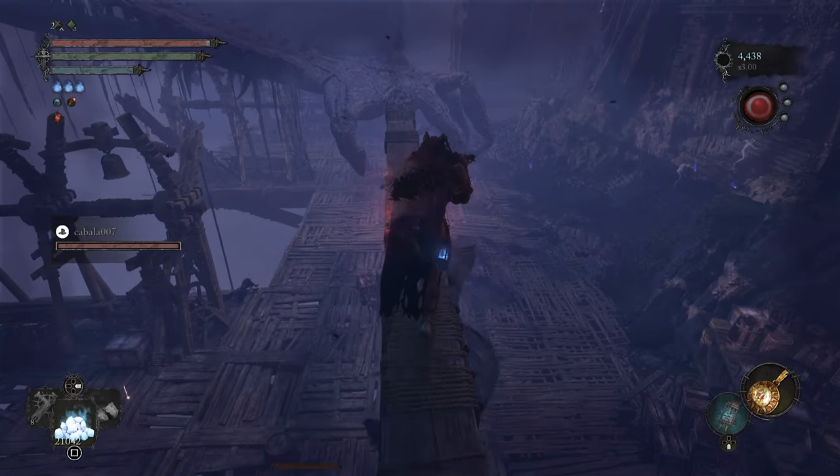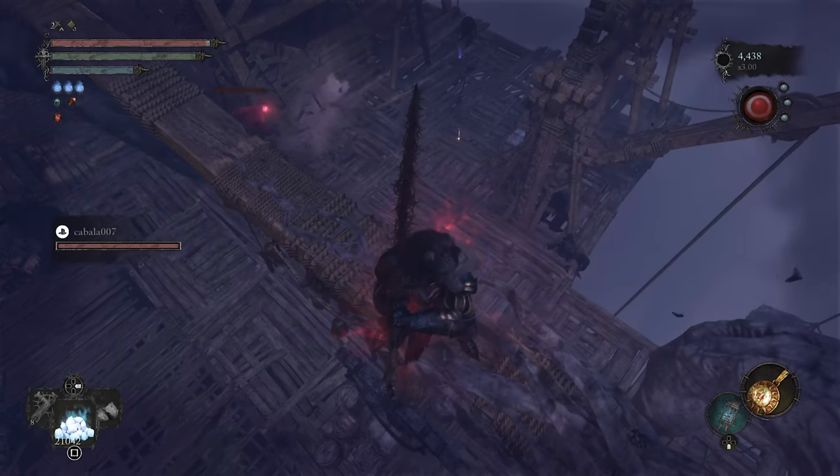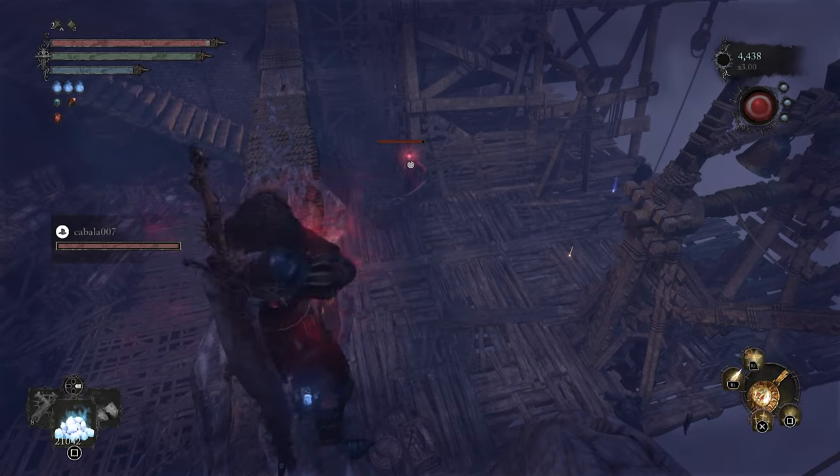Then you jump down here and run across this plank. You can see he's down there. Now you can attack him with ranged attacks and he can't fight back.